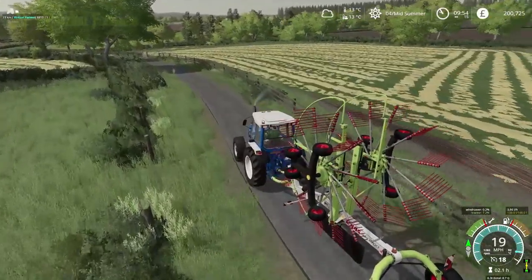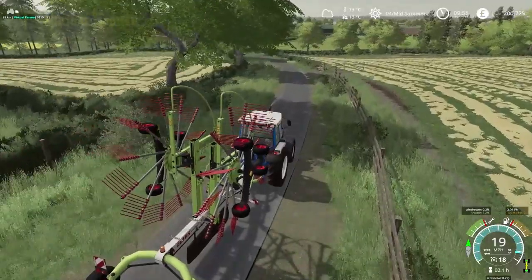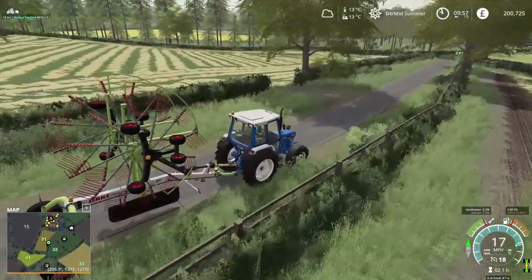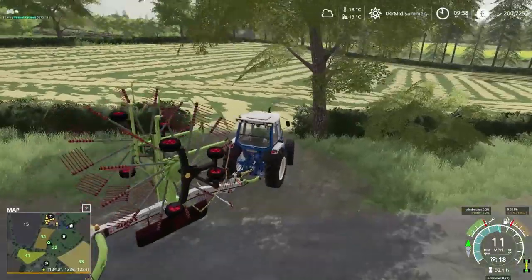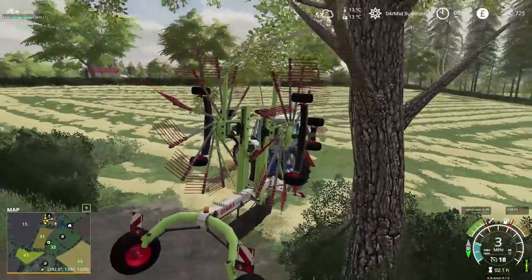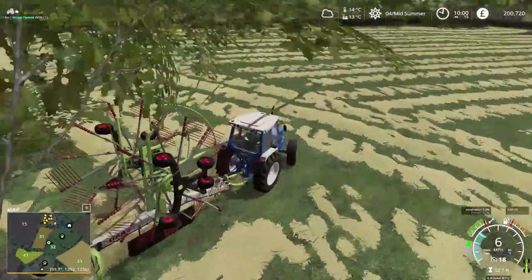So getting fields 31 and 32 rowed up is our first job today. Hopefully by that point our final field, field 23, should also be ready for us to row up. In which case we'll send our little 68-10 on Courseplay while we get these two fields baled. Let's straighten things up and get in.